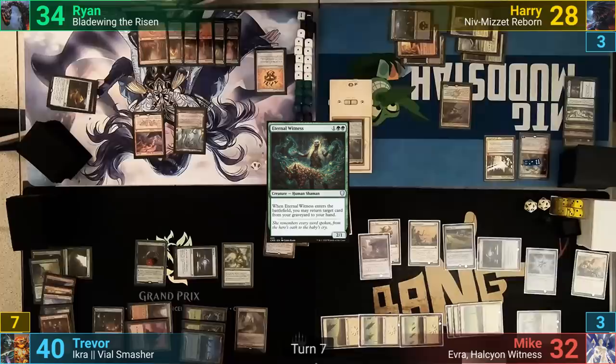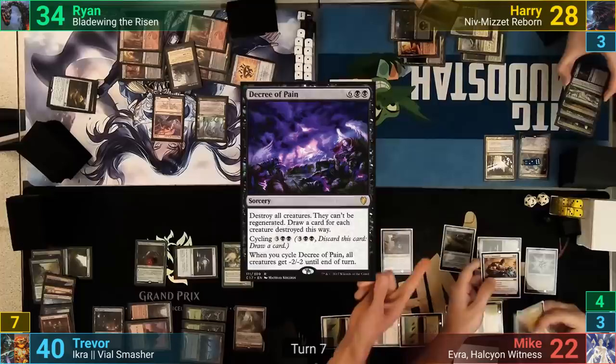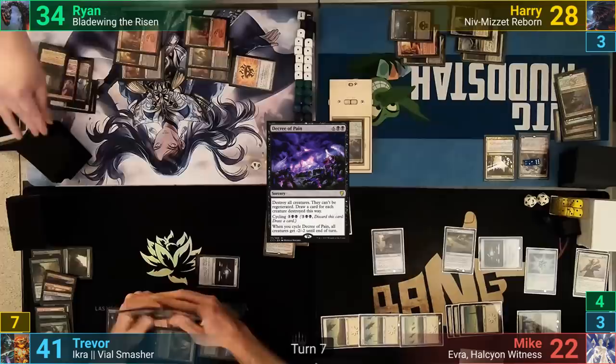Ryan plays a Mountain for turn and has to go to attack under Disrupt Decorum. He swings both of his dragons at Mike and moves to a second mainphase after they connect. He casts his copy of Decree of Pain, and before it resolves, Trevor exiles a creature from Harry's yard with the Ooze gaining one life. The board is then wiped again and Ryan draws a nice chunk of cards, then passes, picking what he'll discard.